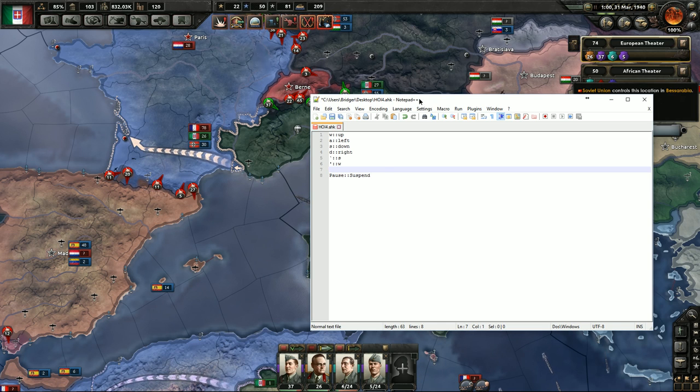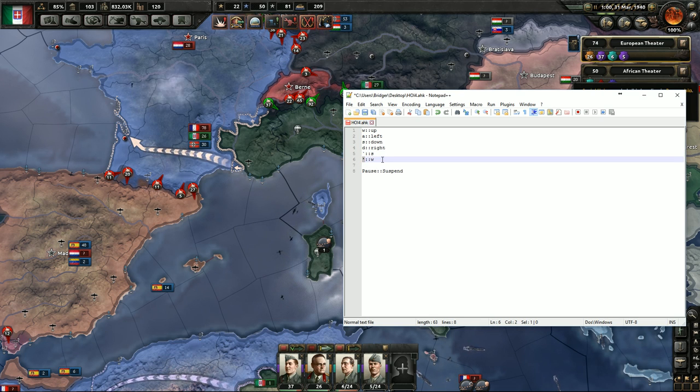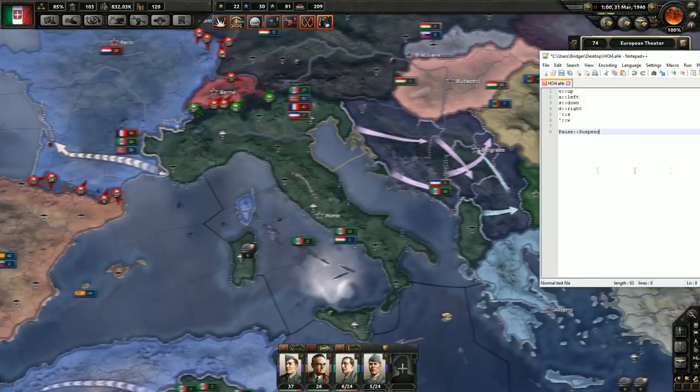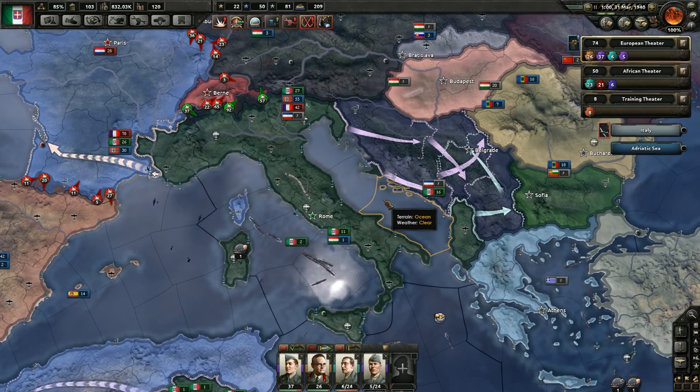What this script allows me to do is rebind W to up, A to left, S to down, and D to right. It also rebinds my tilde key to do the same equivalent of S, and rebinds my apostrophe key to do the same function as W. The pause key causes it to suspend, which allows me to turn the script on and off.